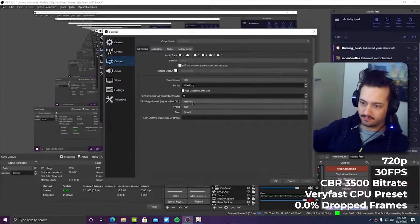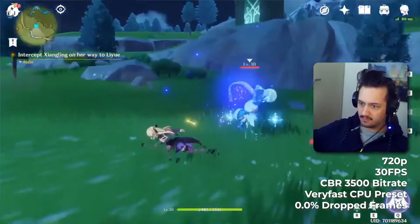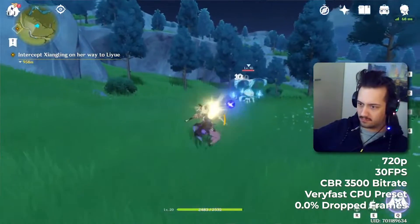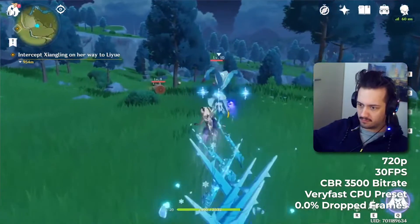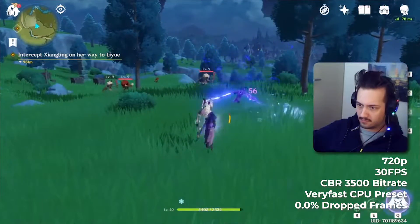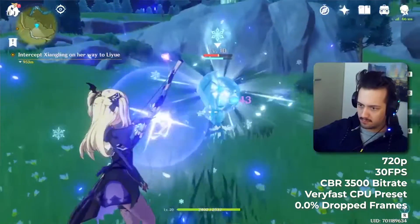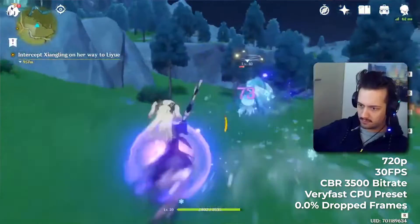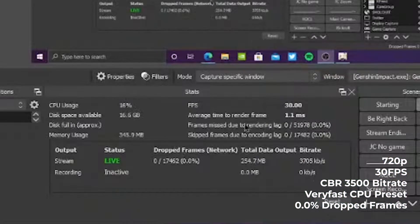Our next preset is 720p 30 very fast, which is pretty much the same as super fast, however using the very fast CPU usage preset we gain some additional level of quality. At this point I honestly thought OBS was pulling a prank on me, because it once again reported zero dropped frames after 20 minutes of streaming. The game is either pretty well optimized — which I honestly doubt — or it's just an undemanding title. Either way, I'm loving it and we'll probably stream it in the future as well.